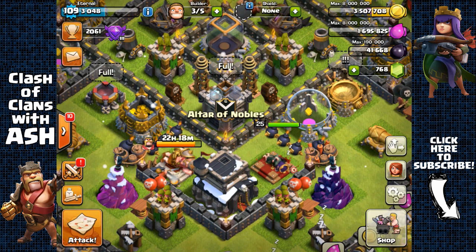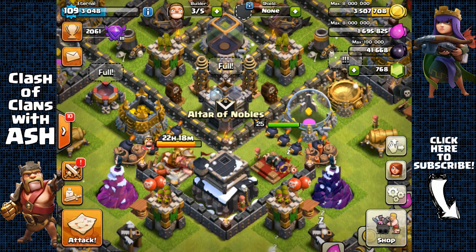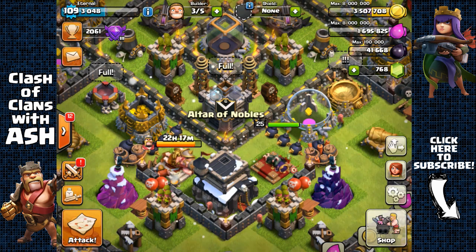Hey guys it's Ash and welcome to the start of another new series. My dark elixir farming videos have been a lot of help, and many of you have requested videos on how to farm gold and elixir in the current meta. As many of you have been struggling, there are much fewer dead bases and very few collector bases, so you're probably spending a lot of time searching or using inefficient armies with wizards or balloons that take a very long time to train and are expensive in elixir cost.